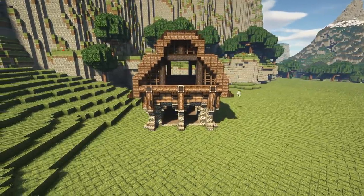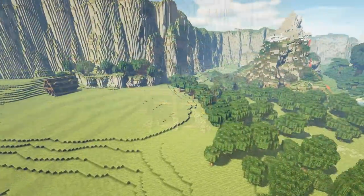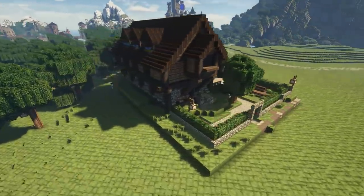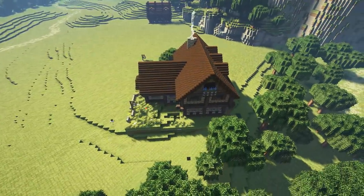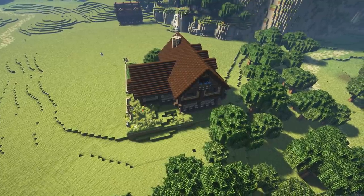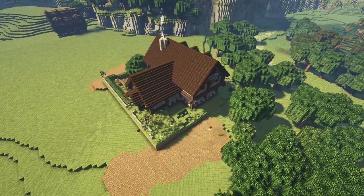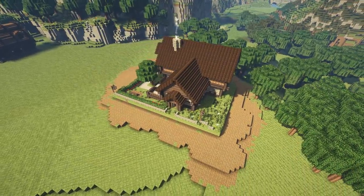And now we're going to do something super cheeky. There's a farmhouse that I built a while ago over near the kingdom, and it was a build I was so happy with that I figured, why can't I just copy that and paste it over here? It's a great looking building, so that's what I did. When you're building something on the scale that we are, reusing assets like this that you've built before is just a really good way to flesh it out but also lower your workload.